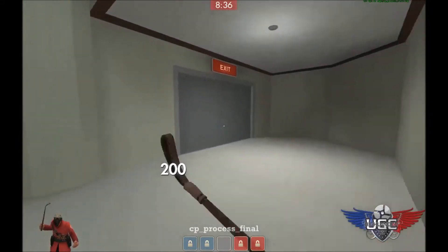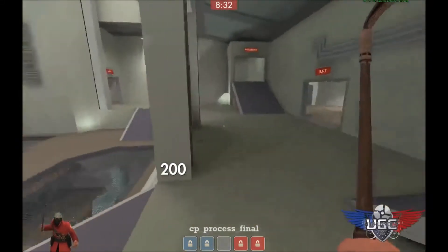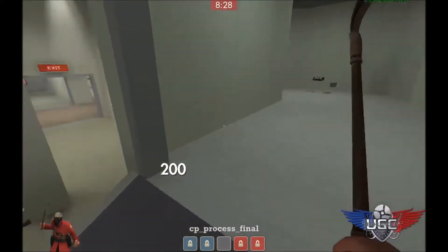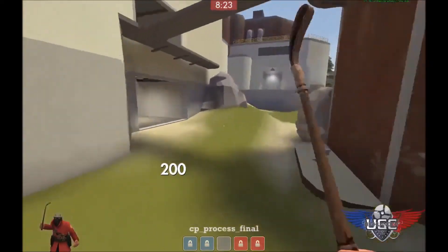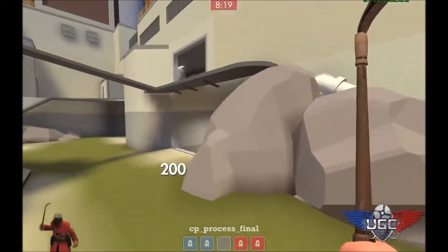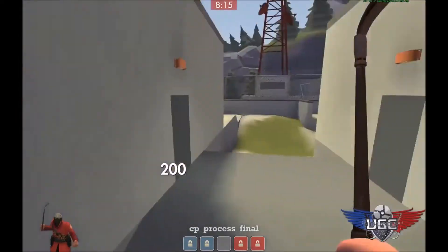So that was really kind of a mediocre rollout for demo, but like most Highlander maps, it's not as important for the demo to get there incredibly fast. What's more important is for your team to get there fast, which is why you should have your soldier whipping your team on the way out. And this way that I ran here is the rollout for CP Process.